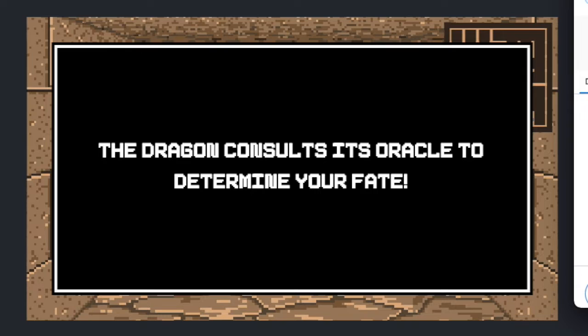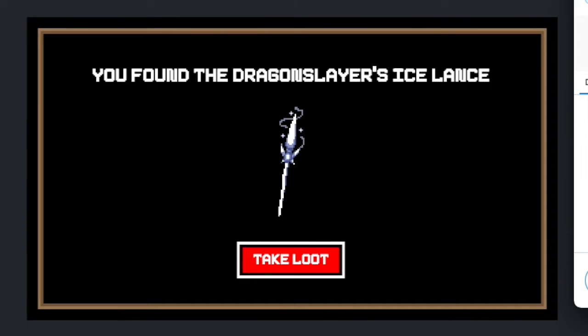So we navigate back and end up looting this really cool Dragon Slayer's Ice Lance — great art. We're going to need this to defeat the final dragon boss. We loot it, and this calls the smart contract to add the item to our inventory.